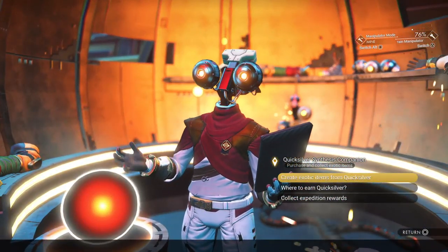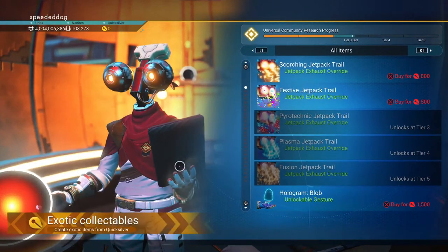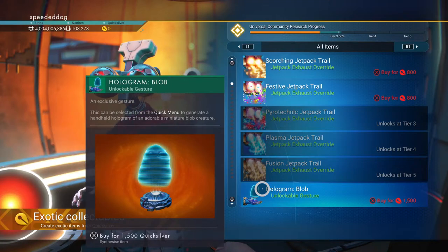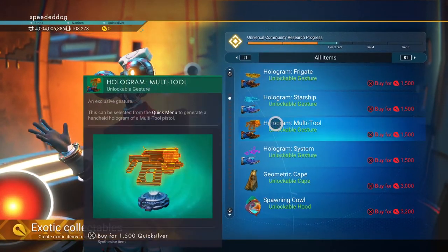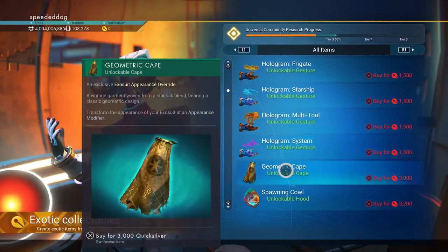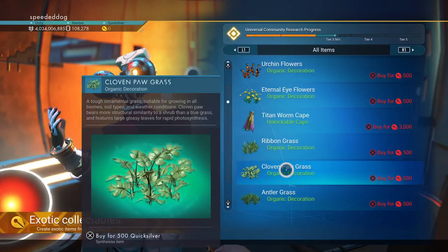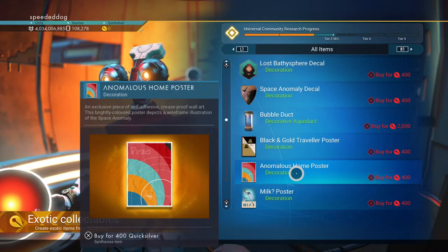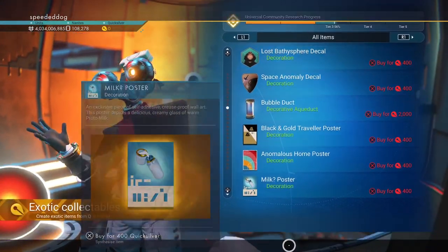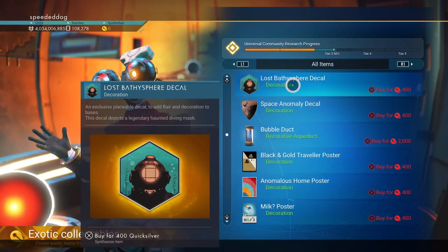With quicksilver you can go over to this cool robot guy and create exotic cosmetic items. What I want to save up for is the hologram blob — a weird alien creature from the game's history. There are frigate holograms, starship holograms, multi-tool skins, geometric capes, armored shoulder pads, robot arms — the Viking stuff, Eye of the Corvax — so much cool stuff. Apparently the ship trail translates to 'not milk' in the game's language.